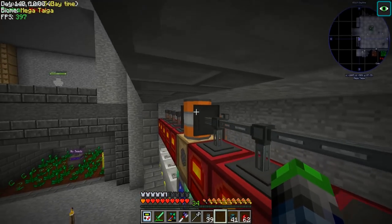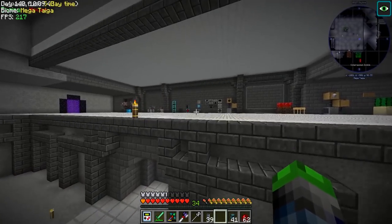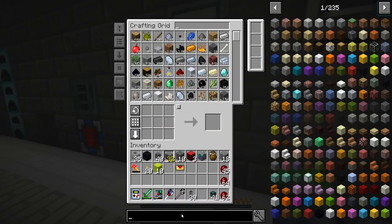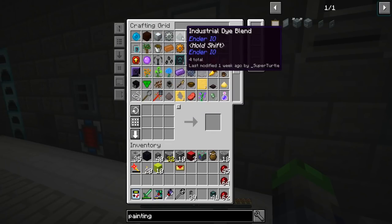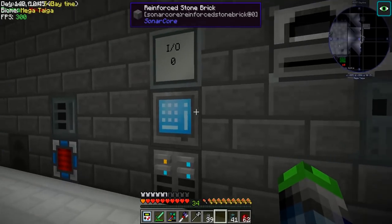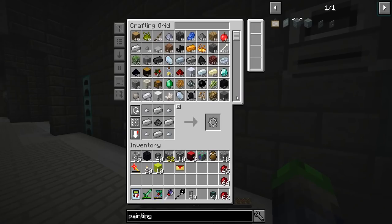We're gonna need to make a painter because I do have some conduit covers I'd like to use. Let's look up conduit facade — I think it's a painting machine, yeah that's the name of it. It's gotta be the tough one. We have some of these left over, and we can easily make more and throw them together in an induction smelter. We need the electrical steel, and now we're waiting — and it's done. Perfection. Boom, king bam.